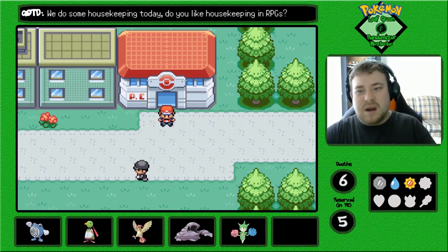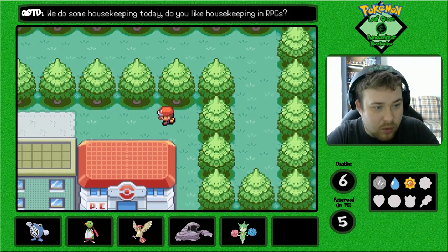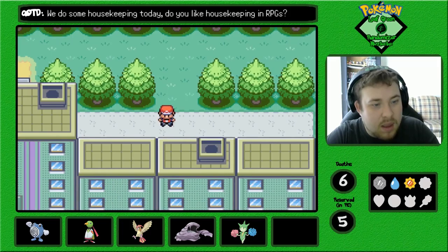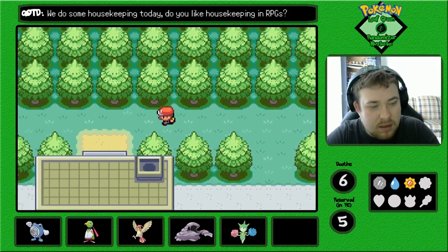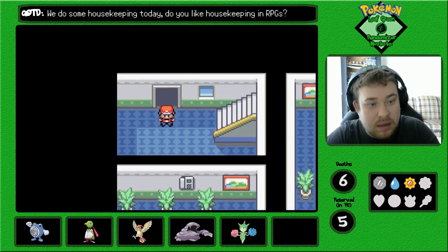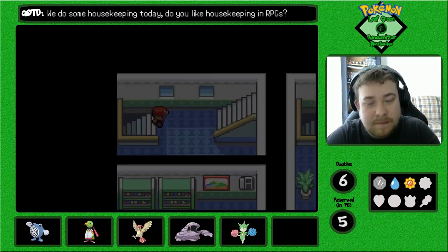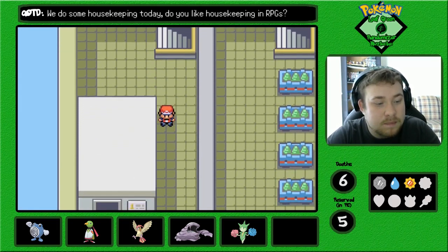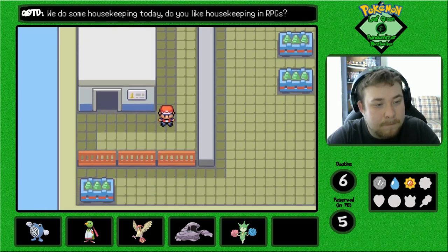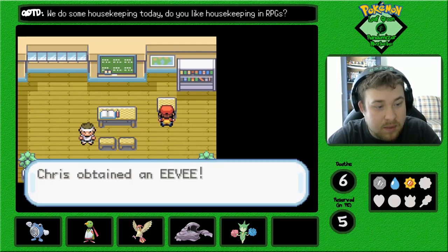In this episode, we're probably not going to do much in terms of story progress. What I do know is that we are going to go through the Celadon Department Store, because in the Celadon Department Store we could get some more Pokemon for our team, and we can get an item.